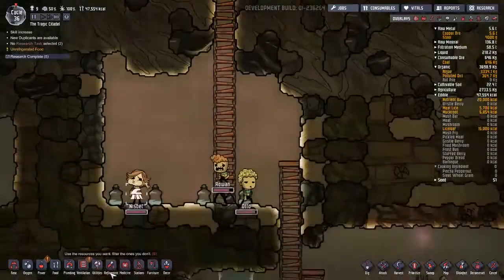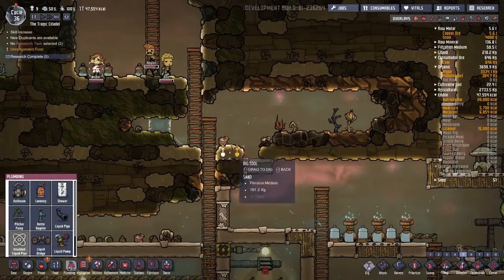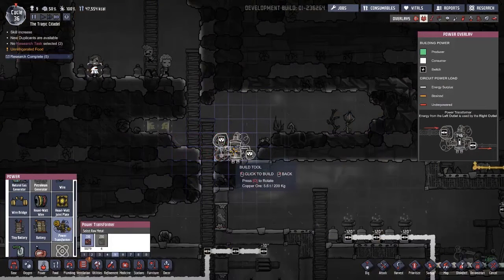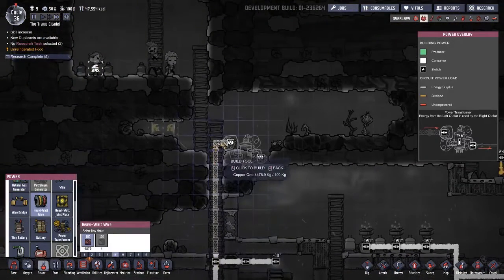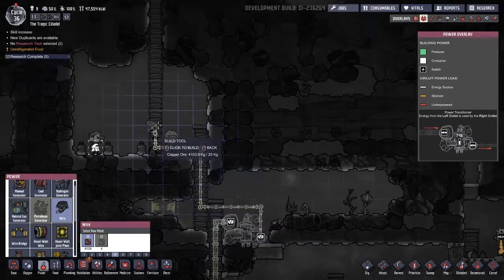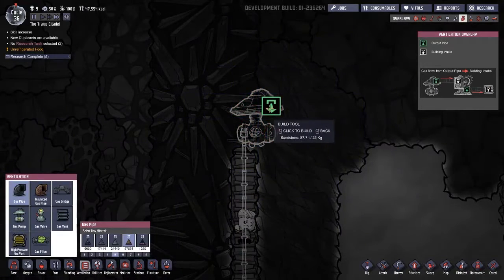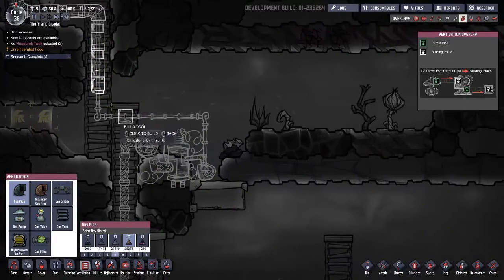Give me a chunk over here, including a transformer. Power. Heavy wall wire goes up here. Wire goes up. Ventilation gas pump, gas pump, gas pump. Gas pipe goes down over here.